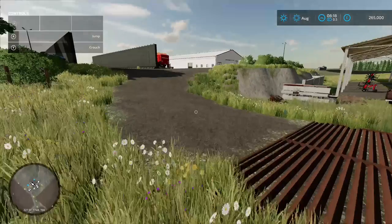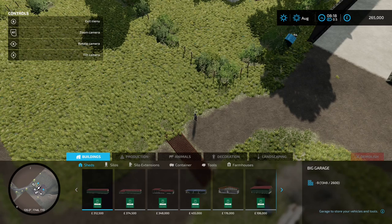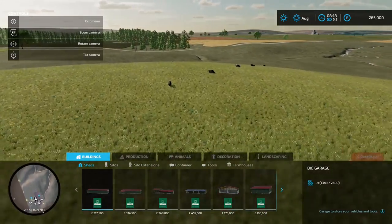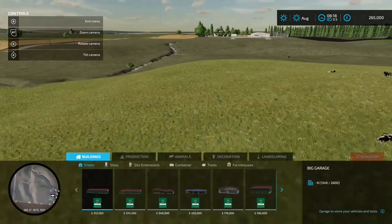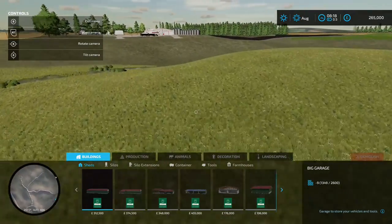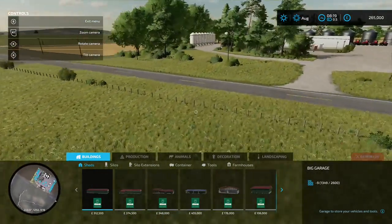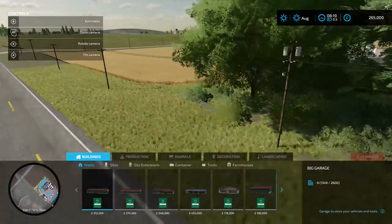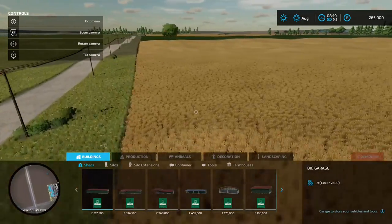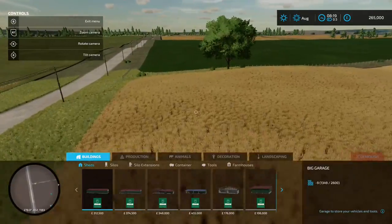There's a cattle grid because they're free range - you don't want them escaping, although they might just walk around it! This is a great map overall. The free-range cow pasture is brilliant - just look how far out it goes. You could sell the cows and plow it into a massive field. With the cow barn, shop setup, contractor role play potential, and big fields, you're going to need that big equipment set.